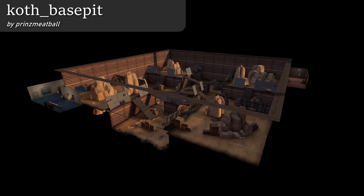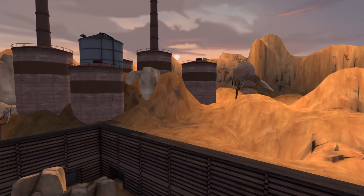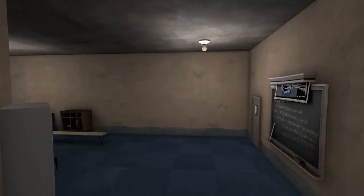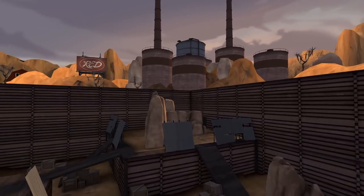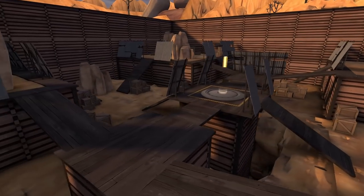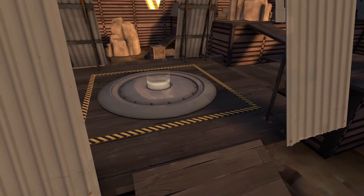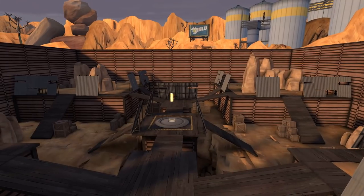This map is called Base Pit by Prinz Meatball, and it is quite cubical. First thing — I really disliked this displacement and this skybox. This is not how I would do displacement. The spawns are small, kind of cramped, and probably prone to spawn camping because there are just two exits really close to each other. The map doesn't really differentiate between red side and blue side visually. There's a lot of cover. This map probably plays well. The control point's a little small for my taste — you can only really stand in one area. There's a death pit near the control point and pretty bad displacement. Overall, good map. Very symmetrical.